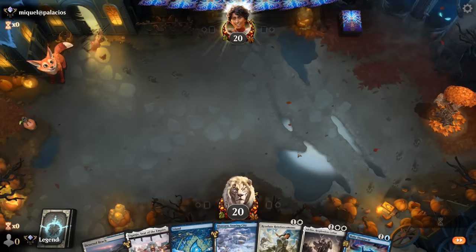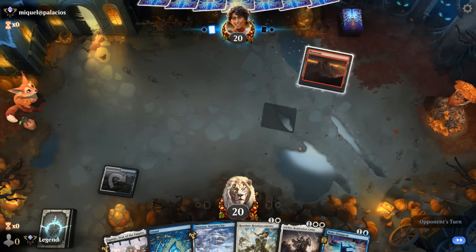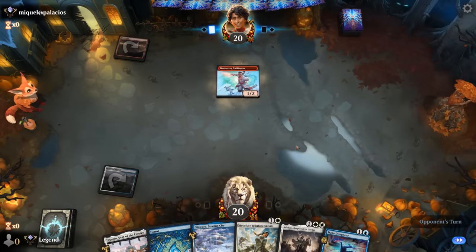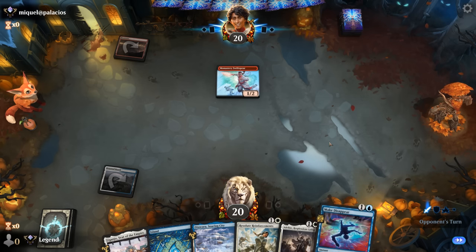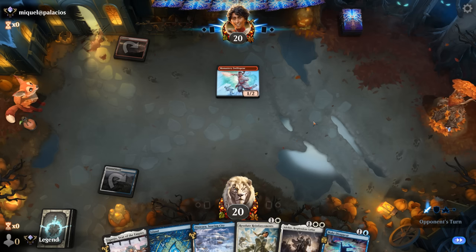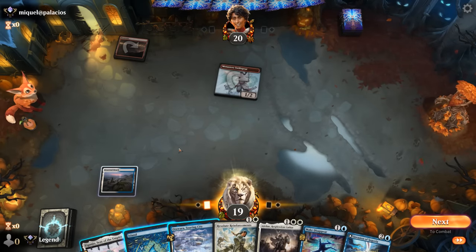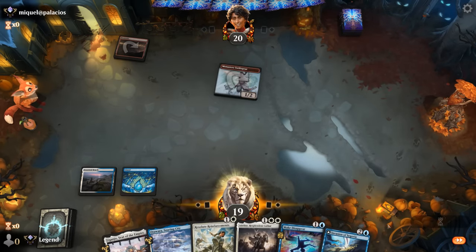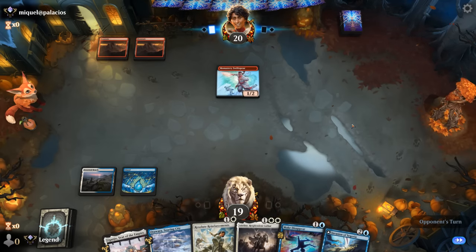Game 6: we're on the play with a fine hand — Reinforcements or Make Disappear into Adlan. Turn-1 Mountain and Swiftspear, so Mono-Red. Adlan is pretty good against Mono-Red. We'll wait and see if we want to hang on to Make Disappear for a potential three-drop, since having Adlan on three or four power makes it harder for the opponent to attack into compared to a 1-4. Now with Invasion of Segovia, maybe all the more reason to deploy creatures and then use Make Disappear as a kind of free counterspell after transforming.